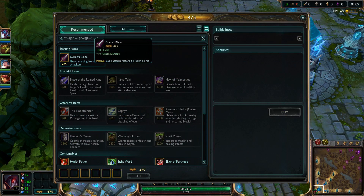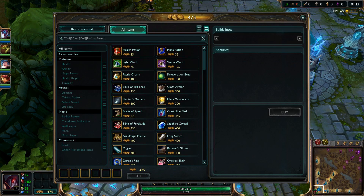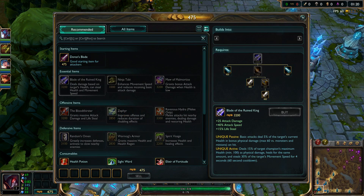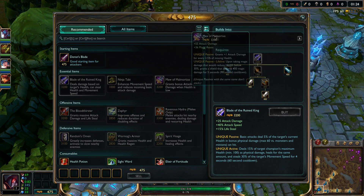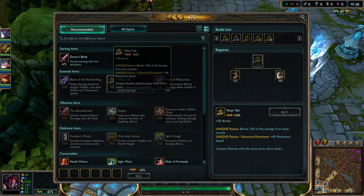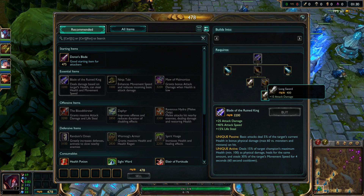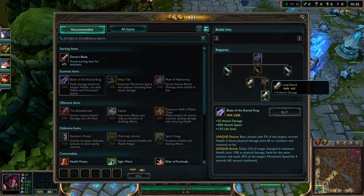If you play as him you're gonna want to go Doran's Blade if you want a nice passive start, because he has a lot of sustain — you really need pots. This is decent sustain with five per hit. Or if you want to go aggressive you can go a Long Sword into two red pots, or Ninja Tabi and cloth armor and five red pots, or just boots and three pots.